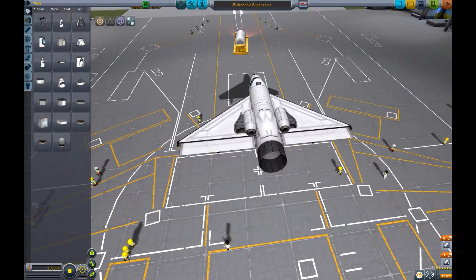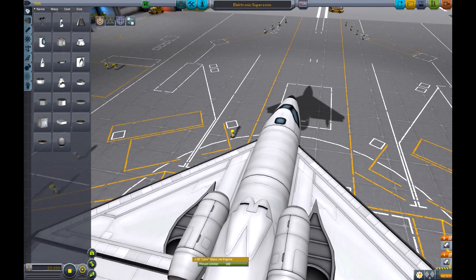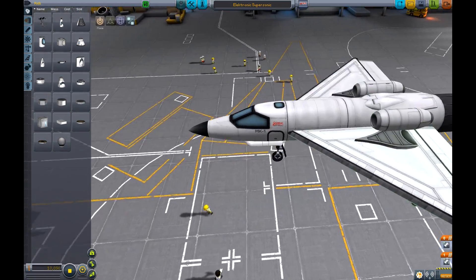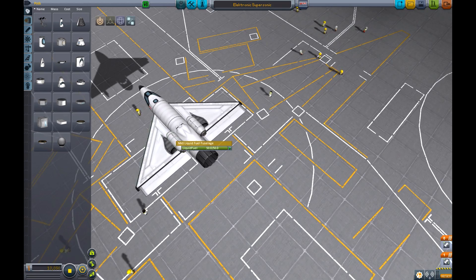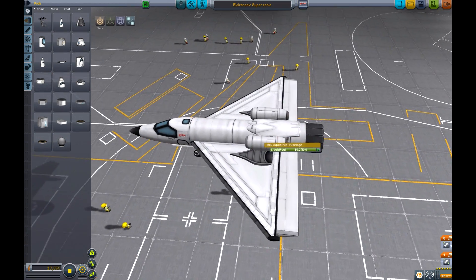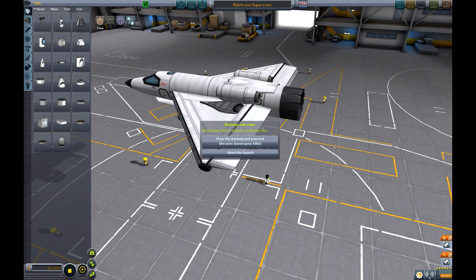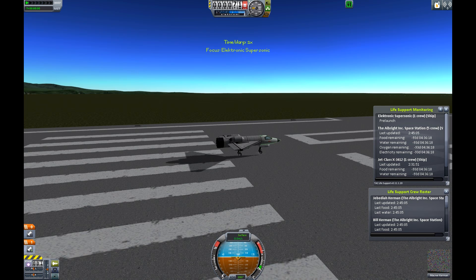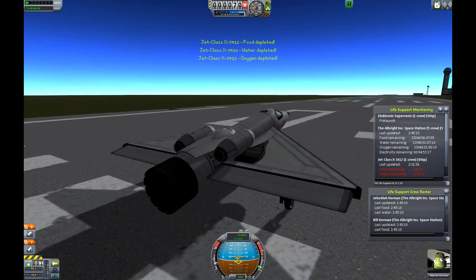You may notice these new engines — the Juno basic jet engine. These things are tiny, allowing for very small craft to be built while being very fuel efficient. We also have these tiny new fuel tanks which allow you to make really small planes. This thing is staged so it can lift off relatively easily as a small plane.